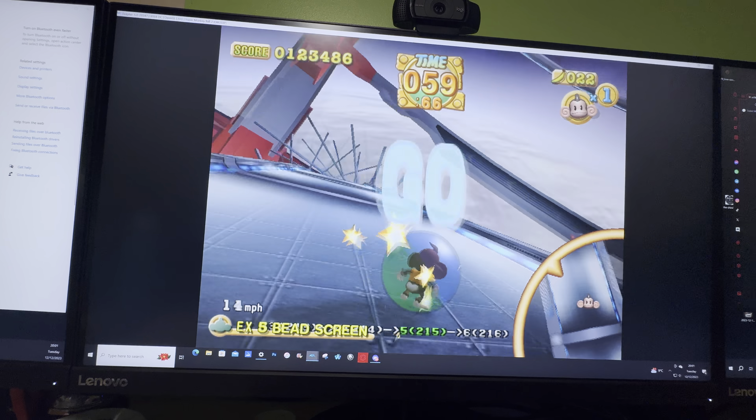Let's go. So there's a trick on birth, which is the next stage, where you can roll onto that pull switch. Like that. Just like that. I didn't think I was going to do it, but that happened.